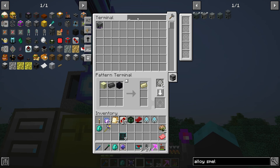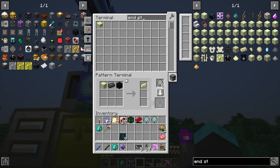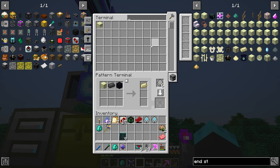Do we have end stone? We have some — I don't know if that's from the End or from our resource miner. It's from the resource miner. Okay, so now we have that stuff. We have this and that — that's pretty easy.